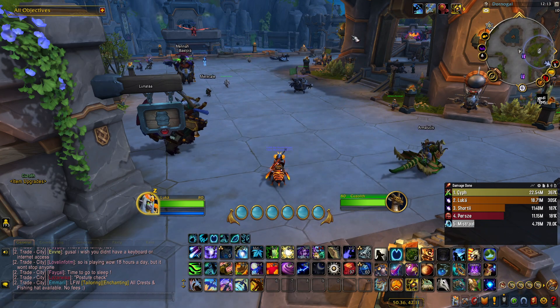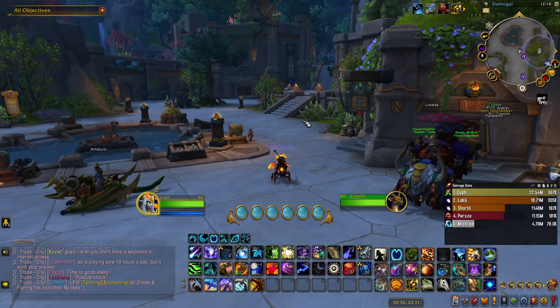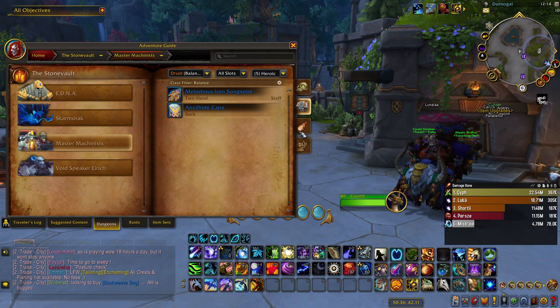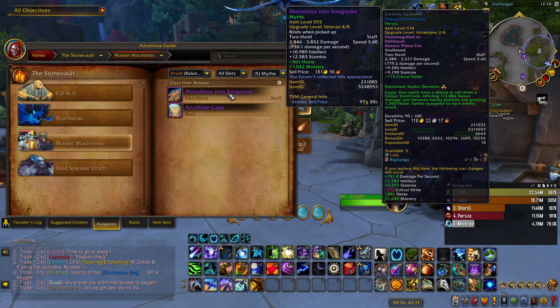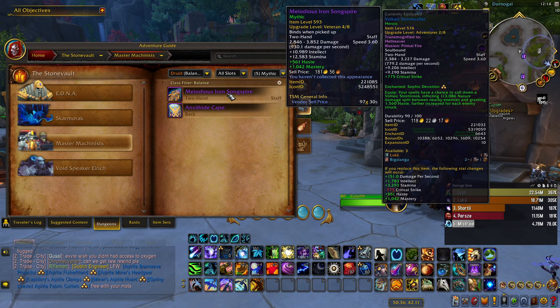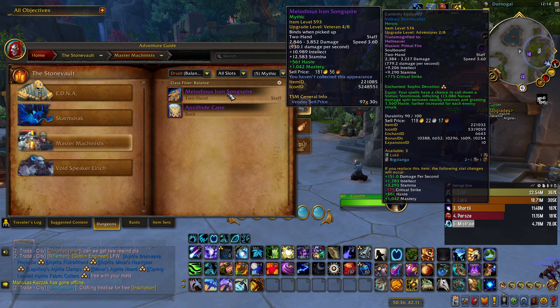The last part of how you can gear up before the raids is by doing Mythic Zeros, which is going to be the hardest version of the dungeons, and you're going to drop 593 item level gear. This is going to be the best you can get, and if you upgrade it even further, you can get up to 600 and above item level.